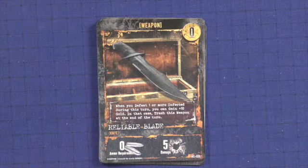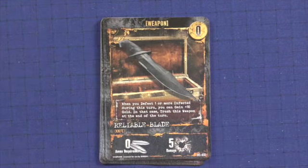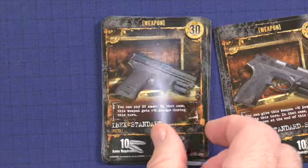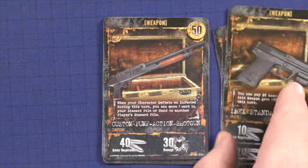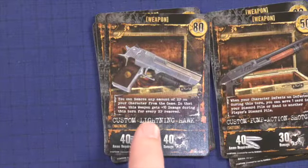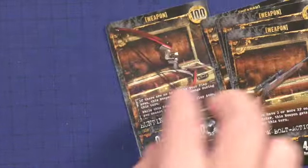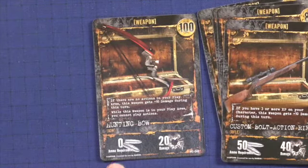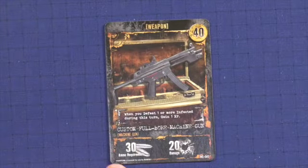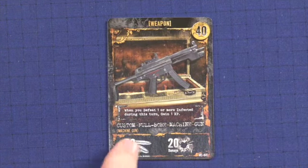Here are the weapon cards that come in this set — you will get multiple copies of each. You'll get a reliable blade with a 5 range, a custom standard sidearm, an Ibex standard, a pump-action shotgun which I really like, the Lightning Hawk, a bolt-action rifle, a hunting bow that costs 100 with zero ammo required — a pretty good card — and the full bore machine gun requiring 30 ammo with 20 range.